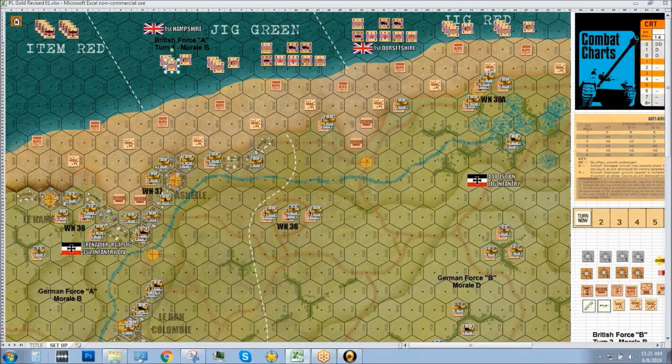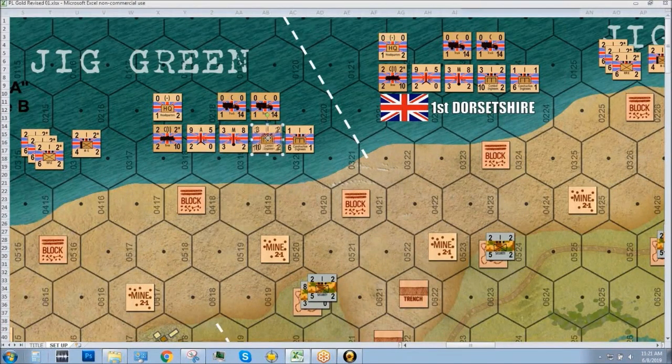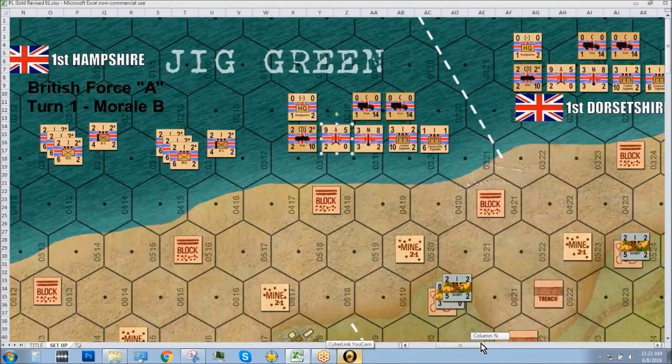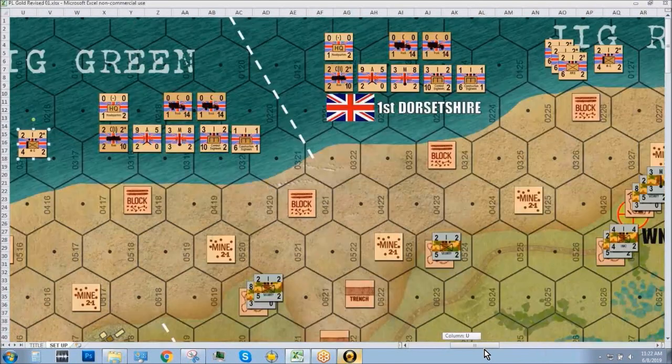So we've got one company here — three platoons plus the headquarters and machine gun section — that's B Company. Then there's the support company slash headquarters section. The initial units include one platoon of combat engineers, one platoon of construction engineers, the 76mm three-inch battalion mortars, a battery of six-pounder guns, and a headquarters section. The Bren carriers are towing the six-pounders. These guys are coming right out of the Higgins boat, so they don't come in with any transport. Dorsetshire is the exact same thing over again.